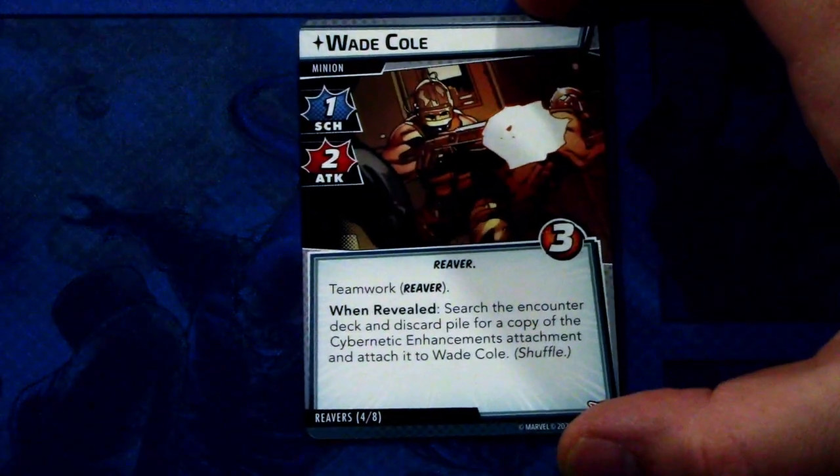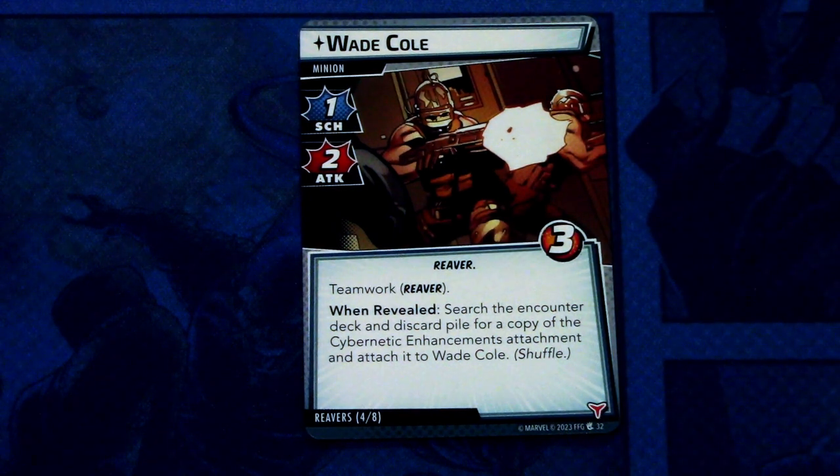Next up we have Waygold. Waygold is a minion with one scheme and two attack, Reaver trait, three hit points. Teamwork. When revealed, search the encounter deck and discard pile for a copy of the Cybernetic Enhancements attachment and attach it to Waygold. Shuffle. We'll see what that card does shortly. Waygold has one boost icon.